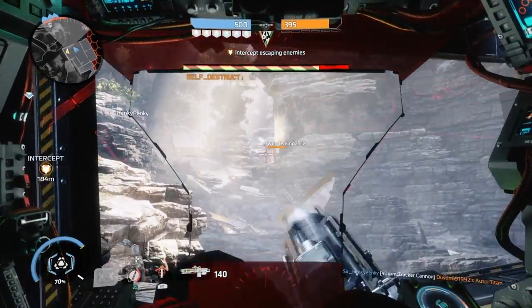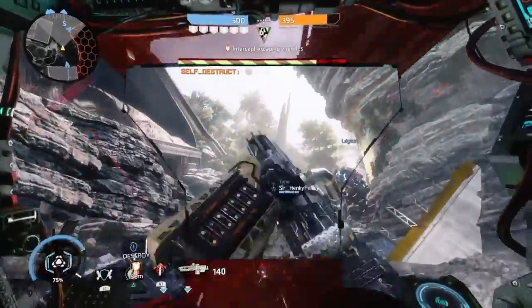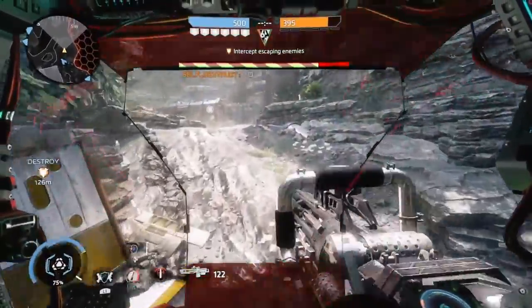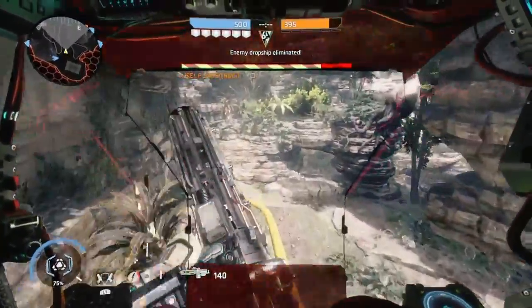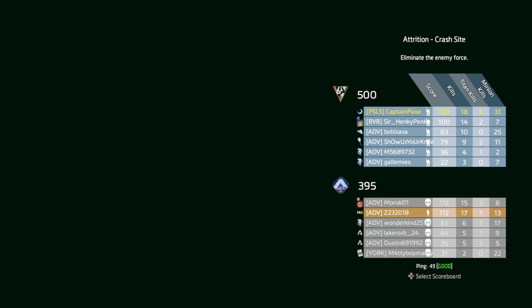Got my eyes trained on him — nice kill. And is that it? Did we manage to take out all the pilots? There's a weird trail thing there. I'm running to the evac to try and intercept it, but I'm not going to get there in time — nowhere near. Even if I was a Ronin I wouldn't have made it. And there's the end. 18 kills, 31 attrition kills, and 6 Titan kills. Pretty good game.